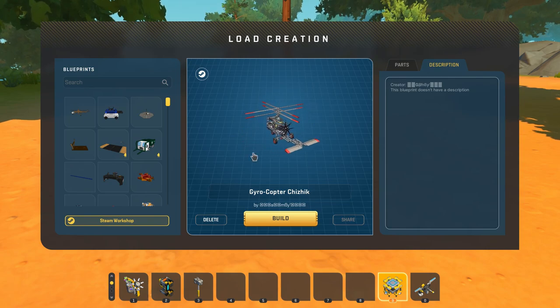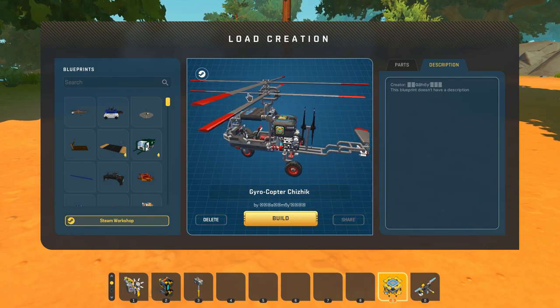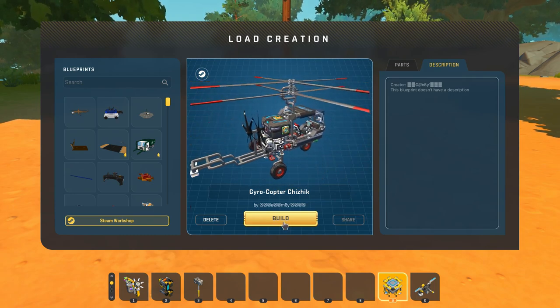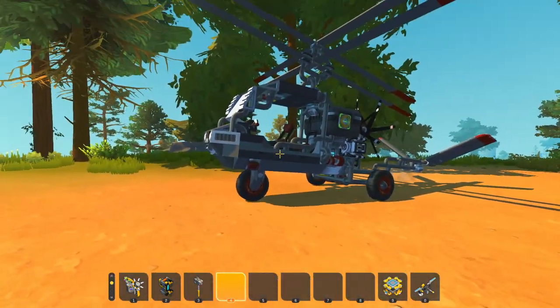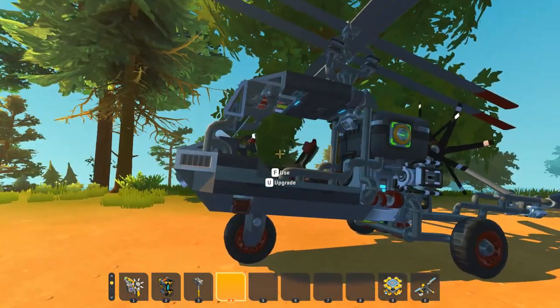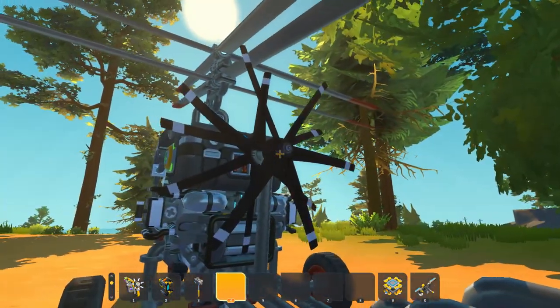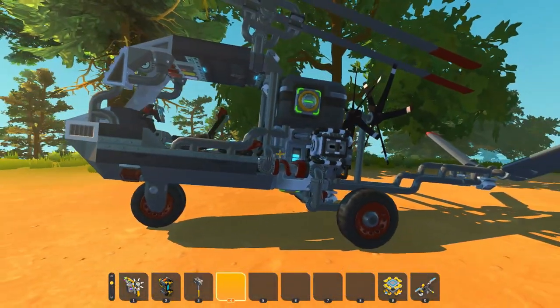Next up we're gonna be taking a look at this gyrocopter Chishik created by Gamby. This thing looks really cool. I believe it is using the wing mod for the aerodynamics portion of the flying. I've only spent a very minor amount of time using the wing mod in terms of creating helicopters - I think I really only created one true helicopter utilizing it. But we even have propellers in the back here. This is a gyrocopter, so we've got wings too - this thing looks so cool.